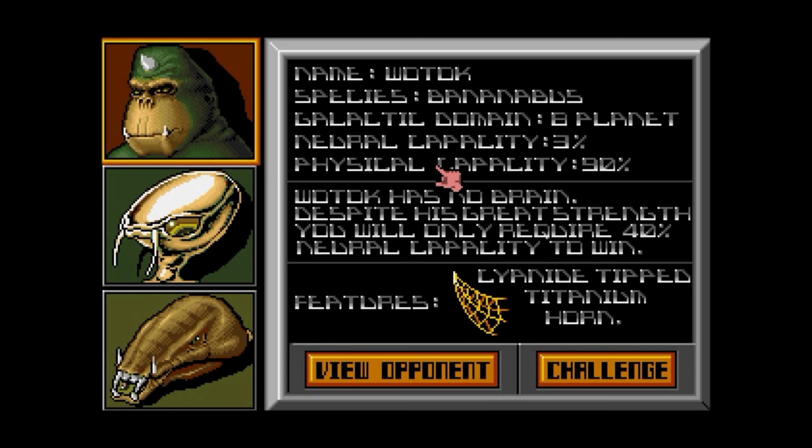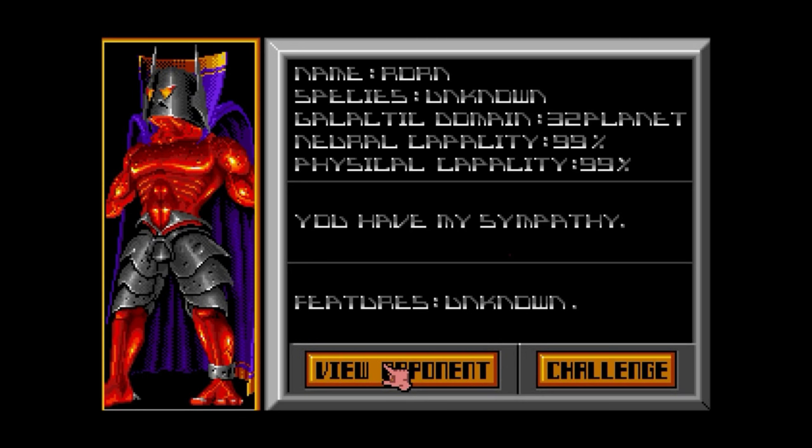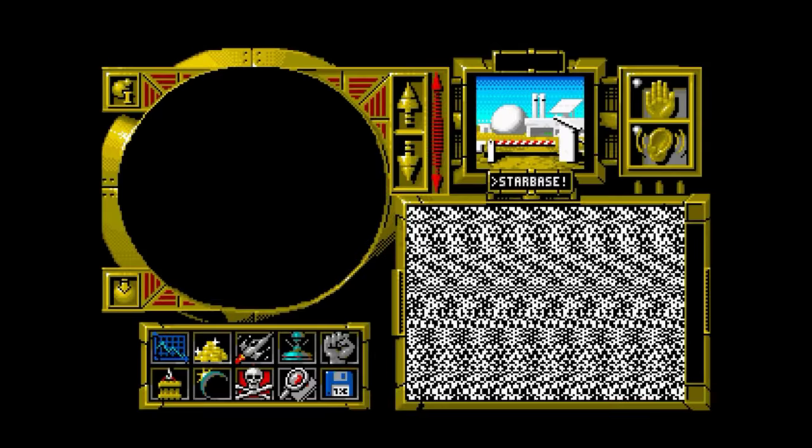You are some chap who owns a nice planet and you've got to defeat one of these. We have difficulty levels — you can scroll through like this. This is the rock hard bloke, he's pretty mean looking. If you were on his planet you'd be worried. I think we'll start with the easiest one, who is Wotok, of the species Banana Bzzz. He's got a horn as well.